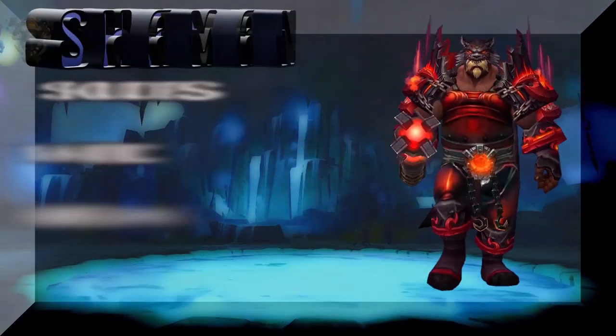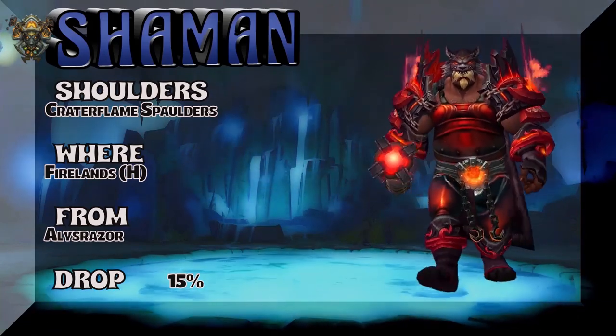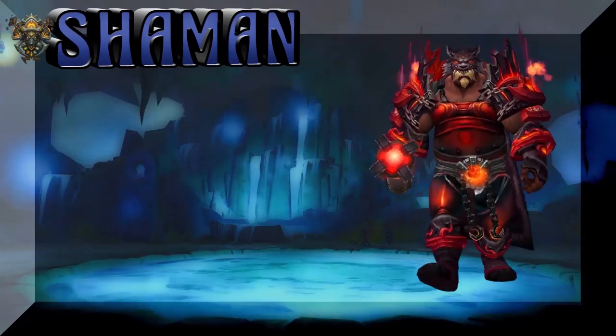Your transmog collection is never complete unless you look like Lava as a Shaman. The Crater Flame Spaulders from Firelands Heroic — Alysrazor is the boss — that's 15% on the drop rate.